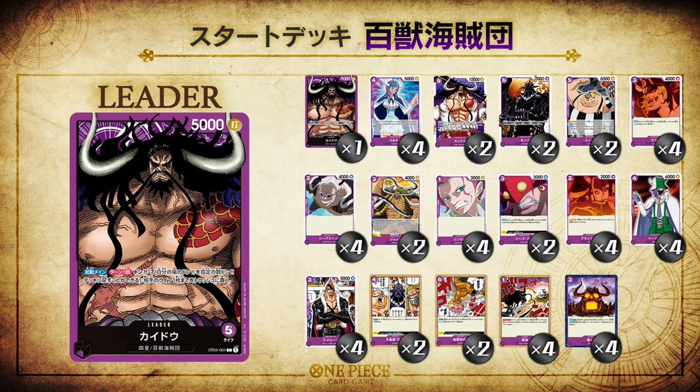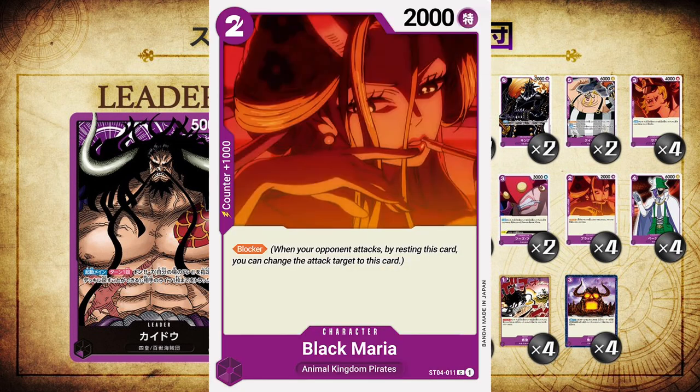The next card is Black Maria, a two cost 2,000 power special style card, and she is a blocker. She's probably the main card you want to see in your hand early game. She also has counter 1,000, but that blocker is going to be super useful to hold off your opponent while you build up that Don. Those Black Marias are going to be the bread and butter of your early game as you prep for your big boys. That's definitely a card you want in your opening hand, and there are four copies of her.